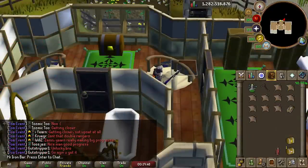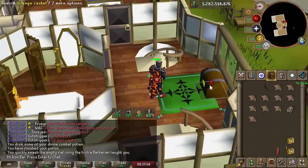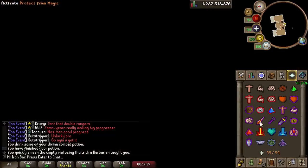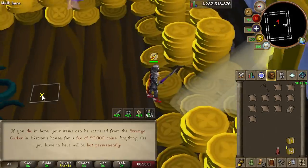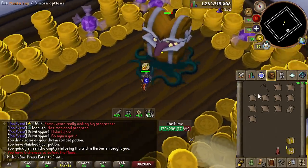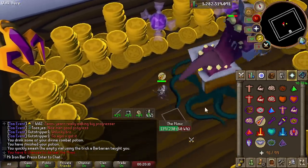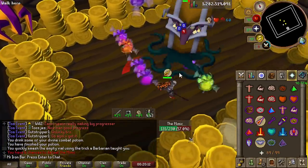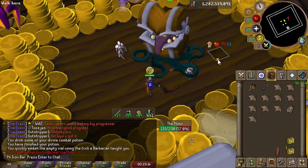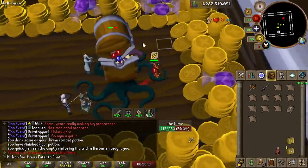Next is the Mimic boss. This boss is rarely done because it's only accessible through lots of clue scroll grinding, but I got a Mimic chance so I thought I'd give it a look. From past experience, Dragon Claws had a hard time hitting, and looking up the stats reveals that it's almost as tanky as Nightmare — no wonder the Dragon Claws were struggling. The Void Waker is easily the best-in-slot spec weapon at Mimic simply because it bypasses all that defense. More of a novel use, but I've got info on just about everything.